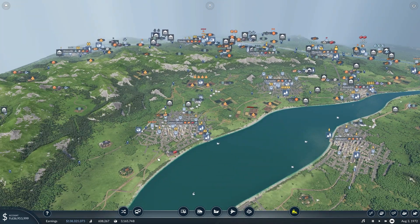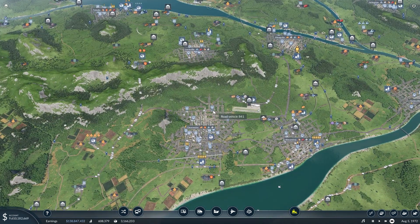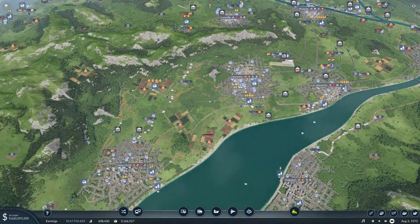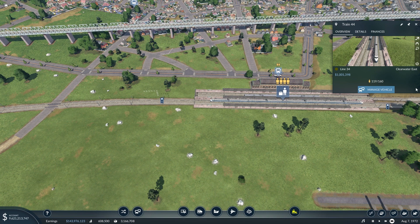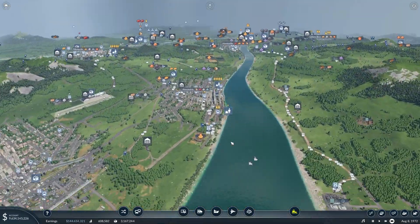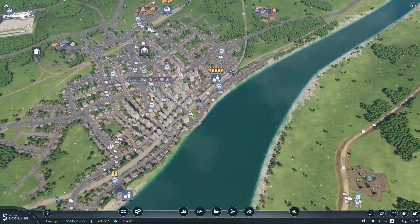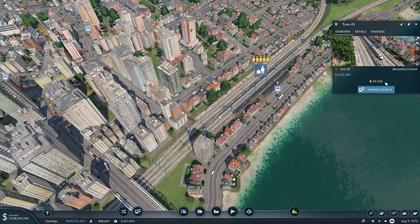As we're relying on this loop as our main moneymaker from here on, we're going to need to make sure we have the infrastructure set up for it. If we take a look at some of these trains, their capacity is upwards of 160, and that's quite a bit. For these larger cities, we have almost no problem filling them up.